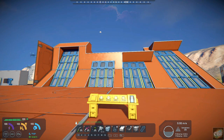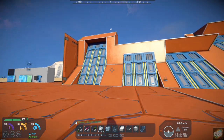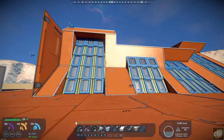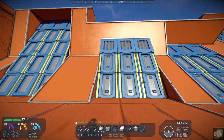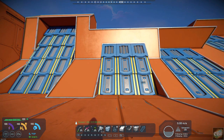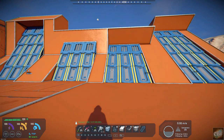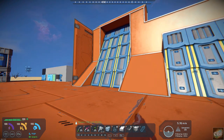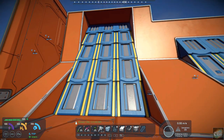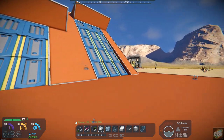These are supposed to be airtight hangar doors. There are four different variants, and I have built them here so you can see what the variants are. There's a 3x2, a 3x3, a 5x3, which is this one here, and a 5x5, which is this one down over here.